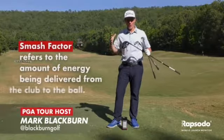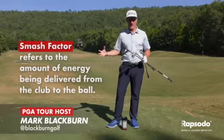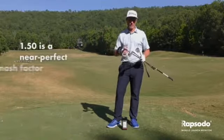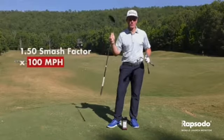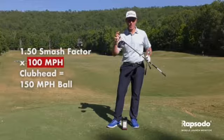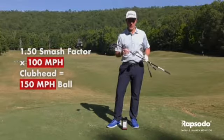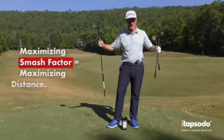When it comes to smash factor, not all of our clubs are created equal. A really efficient smash factor with a driver would be 1.50. So if I swing this driver 100 miles an hour and I have a smash of 1.50, I'm going to have a ball speed of 150 miles an hour. That's fantastic because with the driver, I want to maximize my distance.